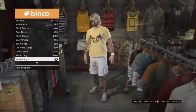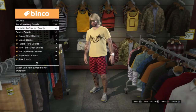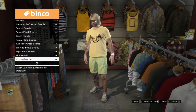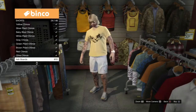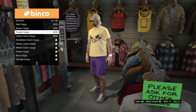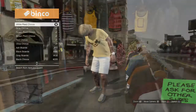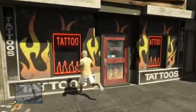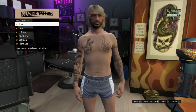Next thing is the clothing. The new clothing in the DLC — the biggest thing is the shorts. I went through pretty quickly but there are a lot of new surfer shorts and a couple of plaid shorts and stuff like that. I settled on the white chino shorts.